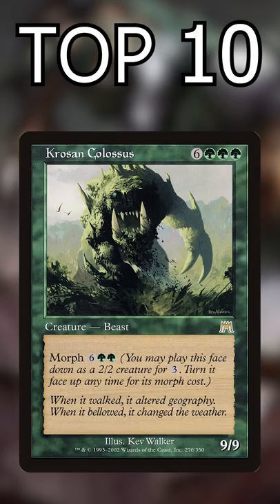Number 8: Kroos and Colossus. Sadly, a 3-mana 2/2 morph is better than those other creatures, even if you never unmorph it.